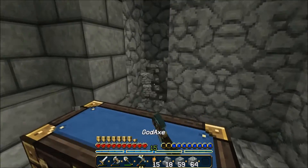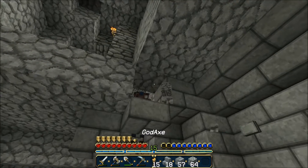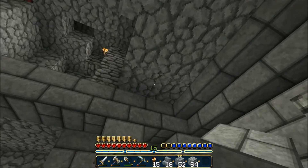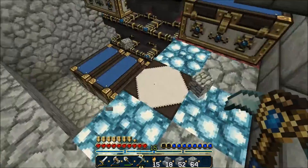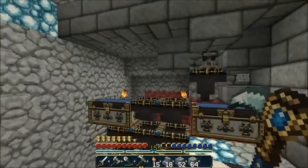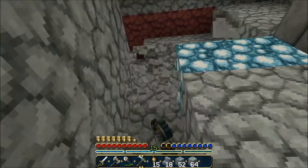And then we just finish building this up here, because I also need a spot to get to my chest room. I think I want to make like a little pathway down to these stairs - I think that will look the best. We're pretty far below where we want to be, but we'll make it work. So I'll be back when I'm done cleaning up this room.